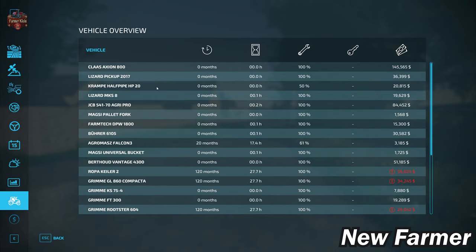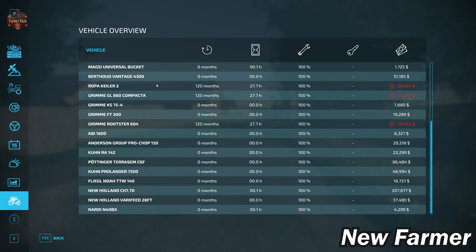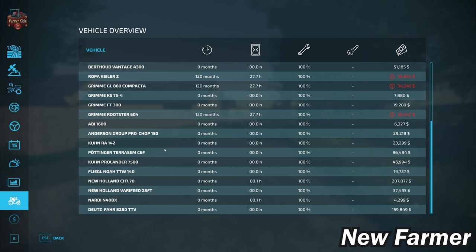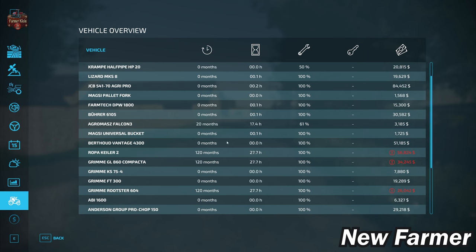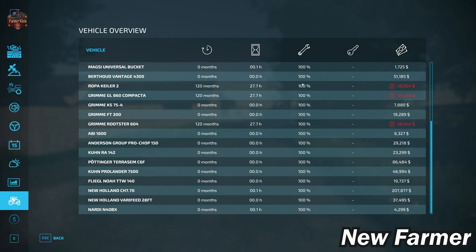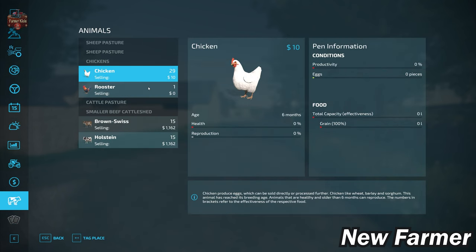Looking at our starting fleet, we do not have the Lamborghini listed here, and we won't see it in the vehicle overview either. I think that is a slight coding error. There are some machines with a fair number of operating hours that could do with a little repair, but overall things are all owned — none of it is leased. We start out with 30 chickens and 30 cows at the main starting area.